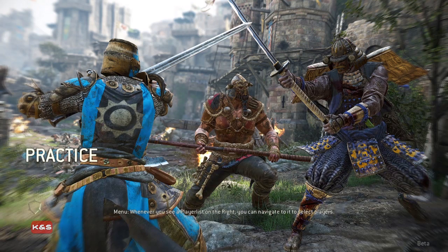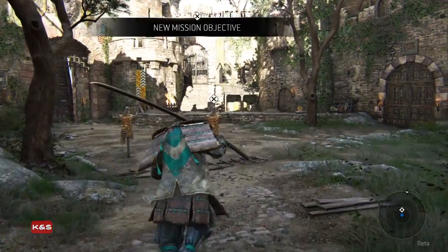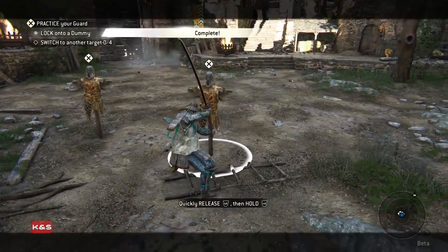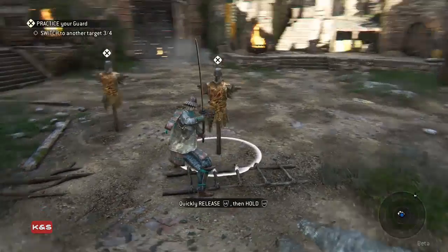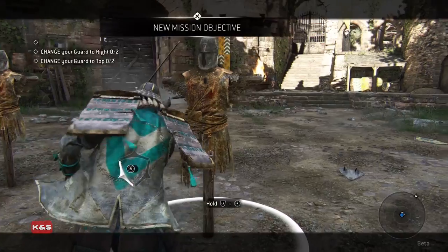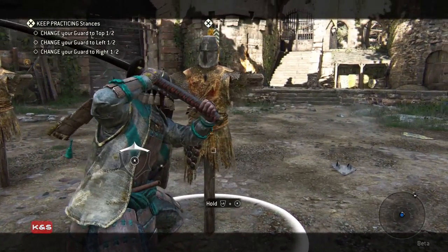This is the training mode — I've already played this so I know how to do it. If you release and quickly tap it again you'll switch guard. You're basically just changing your guard up and down and stuff.